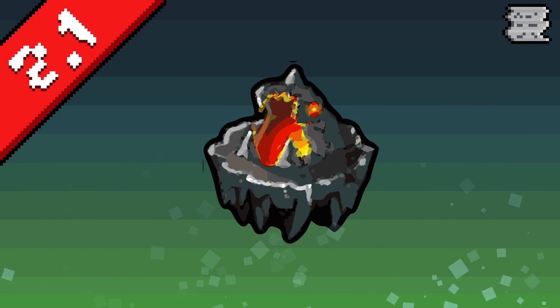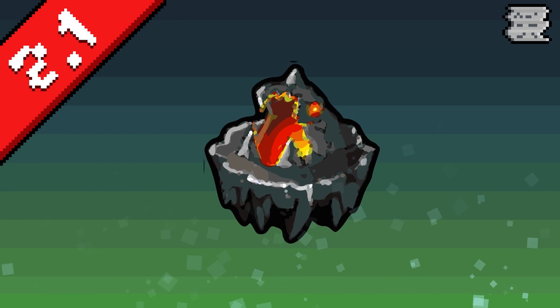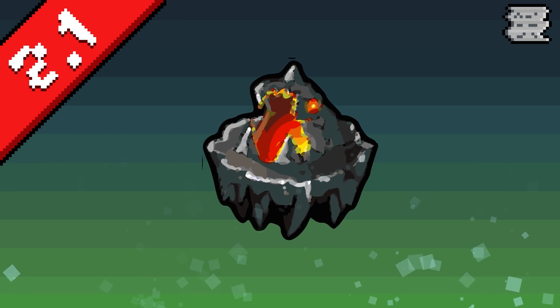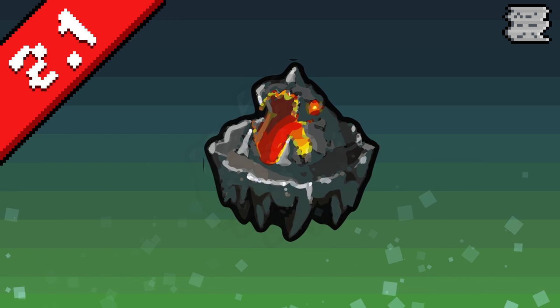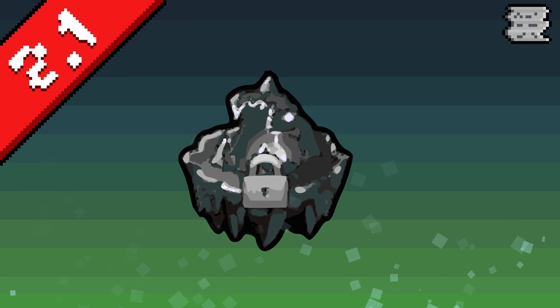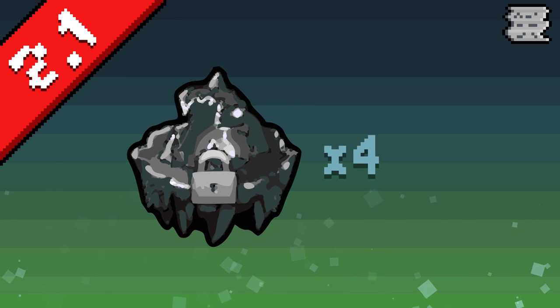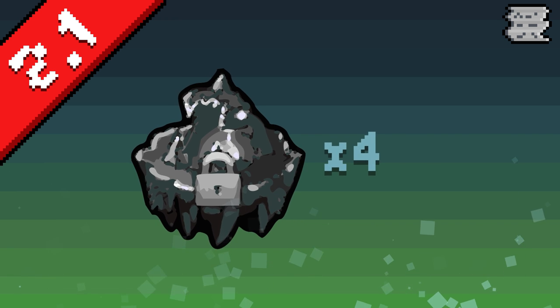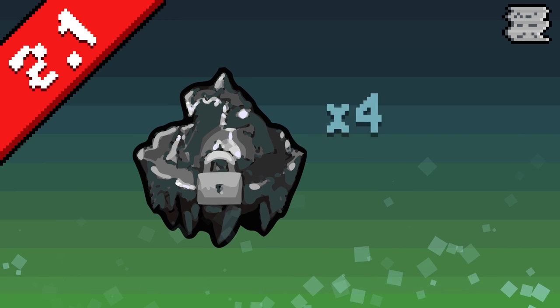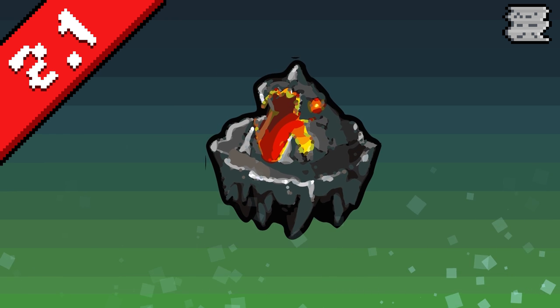Starting off today with a quick update on Geometry Dash 2.1 and the gauntlets feature within it. Gauntlets are essentially the new map packs for the most recent Geometry Dash update, where upon beating 5 levels in a gauntlet, you can open a chest to unlock new icons, colors, and orbs. The feature continues to be walled off to the general public as RobTop continues to meddle with the servers. The server load is 4 times greater than any previous peak, according to RobTop, and he's been working hard to strengthen the server bandwidth. Hopefully we'll see gauntlets finally released in the upcoming weeks, and I'll keep you updated in the next episode.